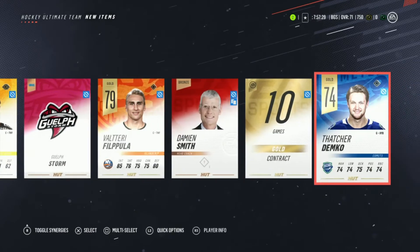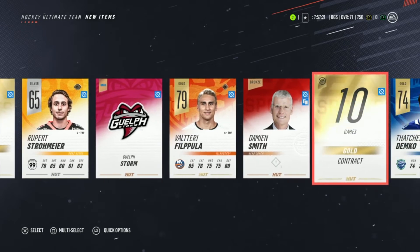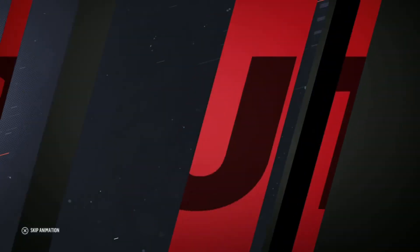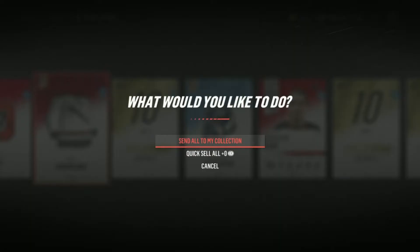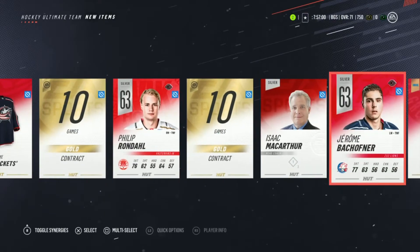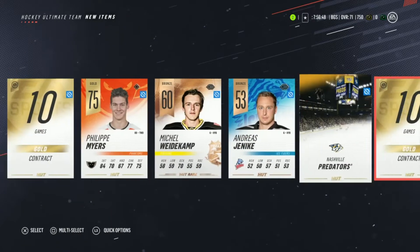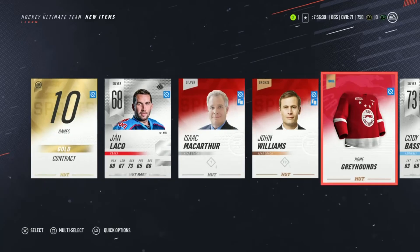Hey — Thatcher Demko, Valtteri Filppula, 74 and 79 overall — way better than expected, pretty happy about that actually. Next loyalty reward pack — nothing too exciting. At least some gold... no, not cooperating with me NHL 19. Philip Myers. Last loyalty reward pack — 73 overall. Basically no luck overall.